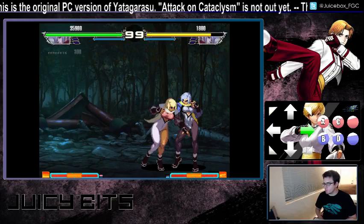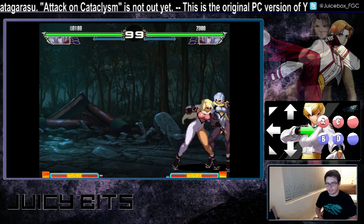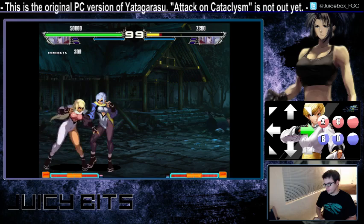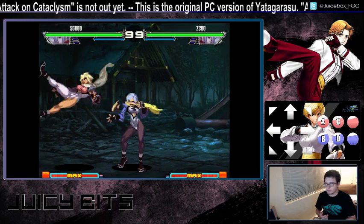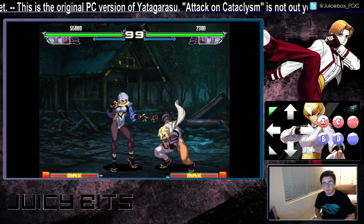If you super jump cancel the third hit, you actually can't hit your opponent after that and the juggle points are wasted. But if you super jump cancel the second hit, you can continue the combo. The hard and EX versions will be the ones you use the most. The light version can be used in some bread and butter combos if you don't have any meter, but generally you're going to try to combo into the hard or EX version because of the super jump cancel property, which enables you to get her mix-up game going.